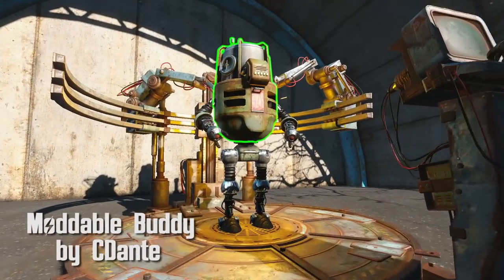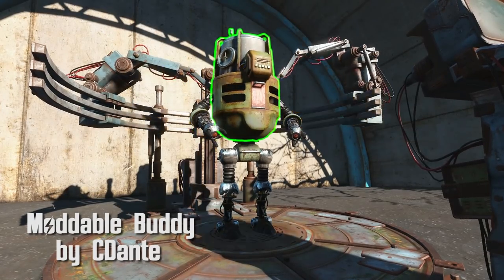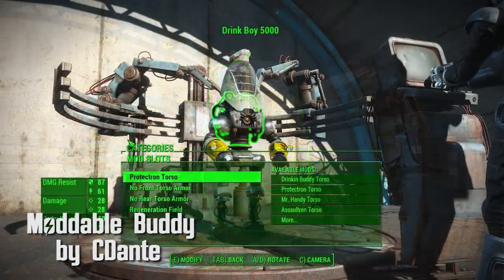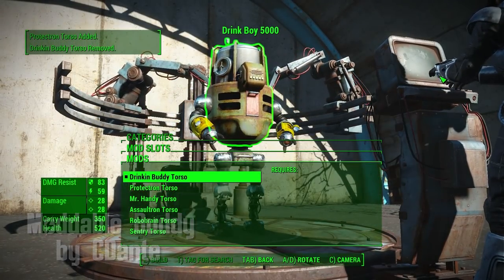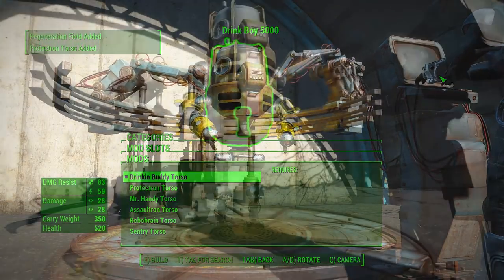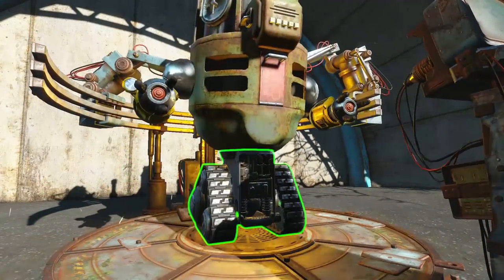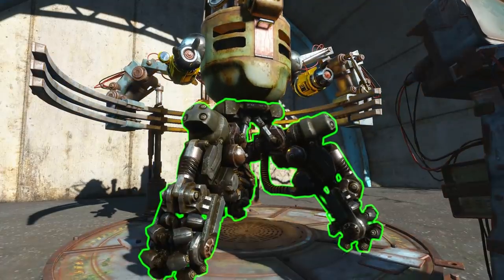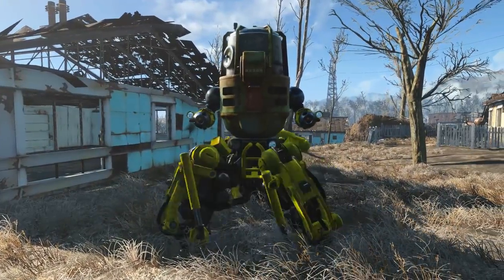Moddable Buddy by C. Dante. Simply said, this mod adds the Drinkin' Buddy torso to the buildable bot station. Simply go to your torso section and select Drinkin' Buddy, and now you have a beer-producing bot — well, not really. He still does not make beer. You can install any other mods though. Legs and arms of any type will fit. No eyes, though, as the Drinkin' Torso doesn't have any place to put them. Pretty sweet idea, and Drinkin' Buddy can now kick some ass.